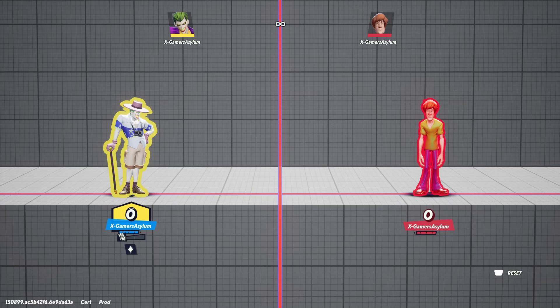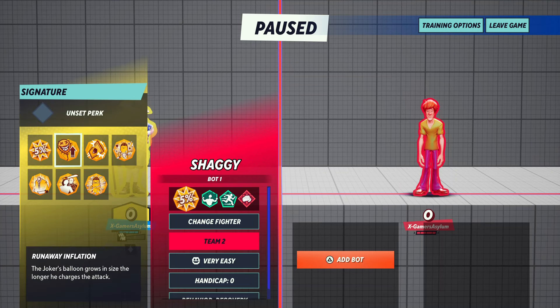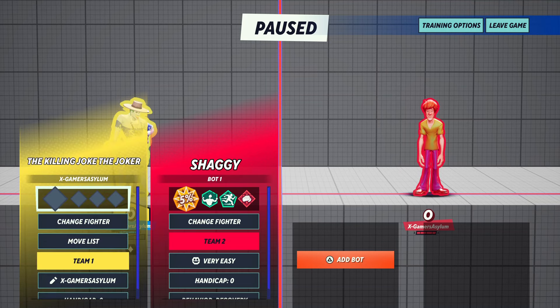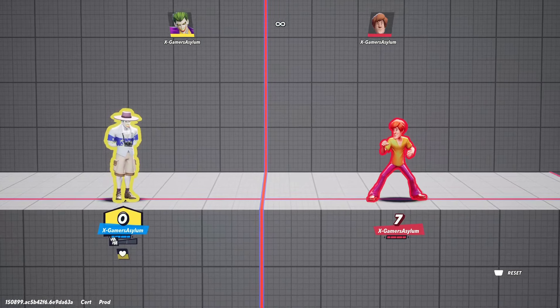We're going to go to Custom and talk about the first perk. The first perk is Joker's Wild — when the Joker throws a card, he will occasionally throw an explosive Joker card instead of a normal playing card.